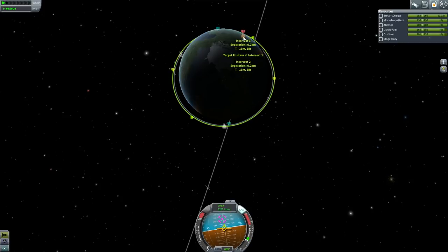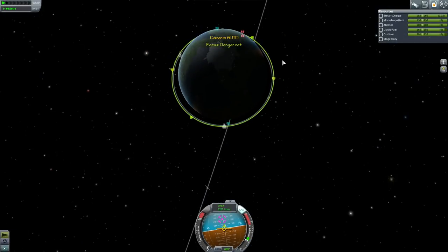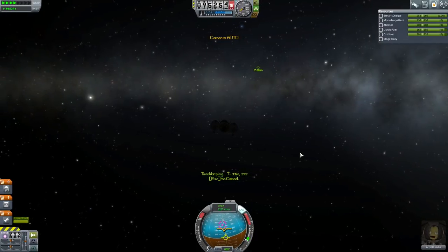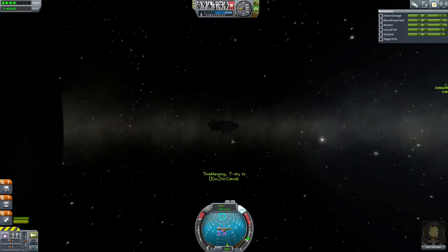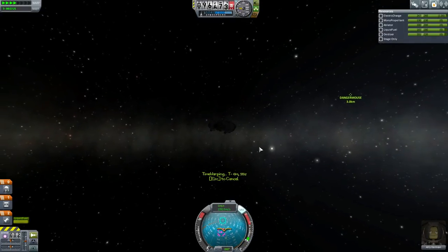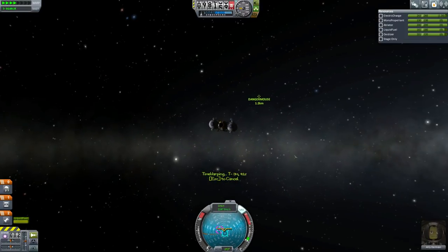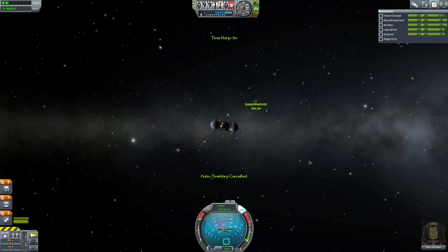Hello, it's Scott Manley here with another episode in my tutorial series. We have our encounter laid in with our target. We're 0.2 kilometers away — or rather we will pass within 0.2 kilometers. So I use the built-in warp mechanism to put me relatively close to the object in question. Once we're within a few kilometers, both objects become loaded and we start to perform our terminal rendezvous.